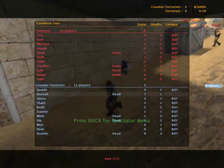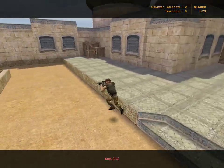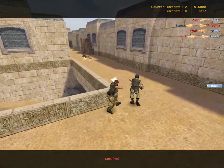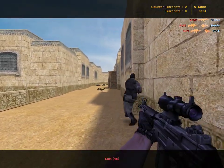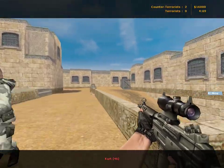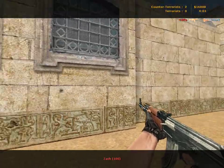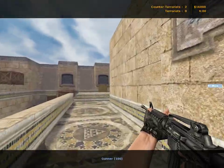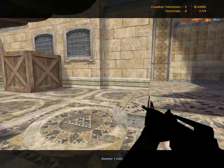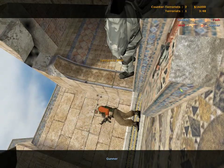Hang on, I heard something! I hear something! He's got the bomb! I'm gonna keep an eye on the bomb! Be right there! They dropped the bomb! I hear them! They took the bomb! I'm coming! I heard something over there! No! They took the bomb! I heard something over there — let's go! The terrorists win!